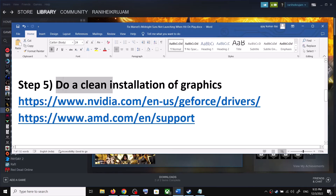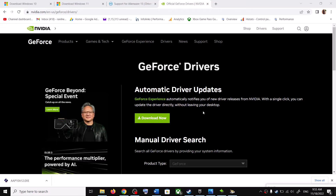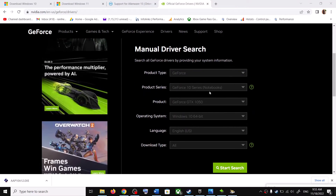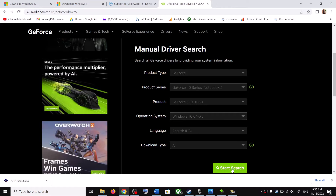The next step is to do a clean installation of your graphics driver. If you have an NVIDIA card, go to the NVIDIA website. If you have an AMD card, go to the AMD website. On the NVIDIA website, select your graphics card from the list and select the correct operating system — Windows 10 or Windows 11 — then click Start Search.